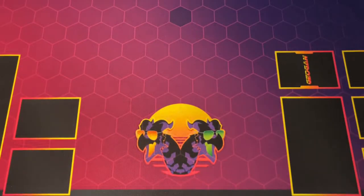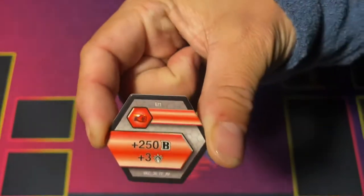All right, brawlers, let's go ahead and move on to cores first, because as always we have the cores. So first, we got the best 250, plus 3 Red Fist. Very, very good.